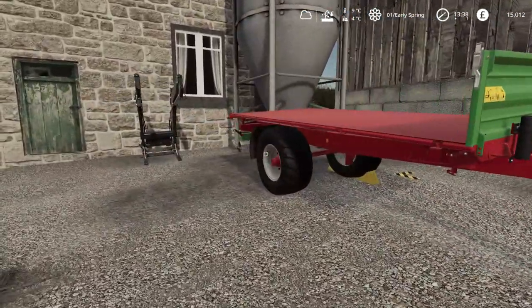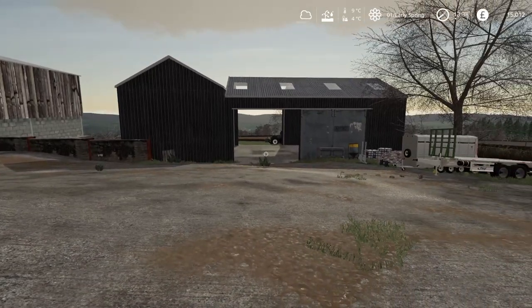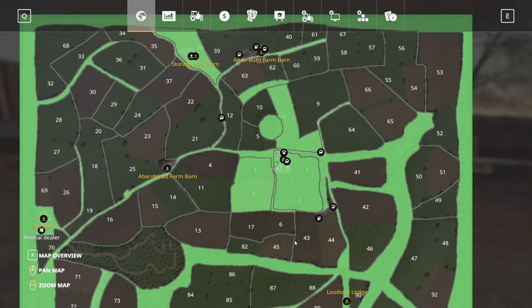I've also got this modded trailer which will allow you to auto-load pallets, which is going to be really handy. Land-wise, on the map we're starting off with all the starting land — we've got this farm here with the cows and the chickens, and then we've got five or six fields altogether. Five of them are grass fields and then we've got one arable field just at the bottom.